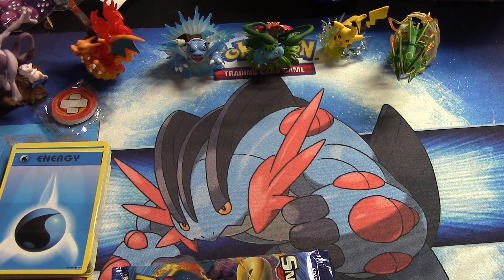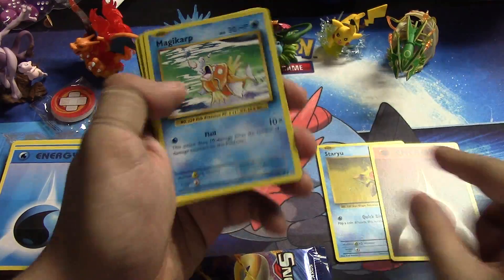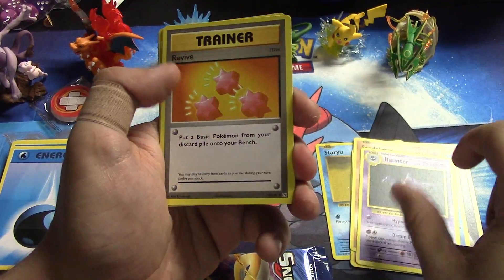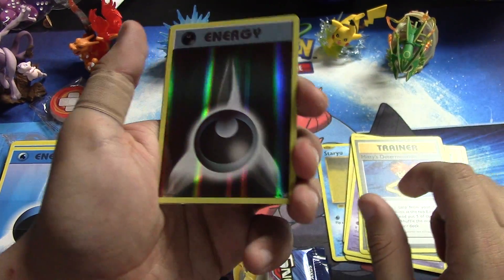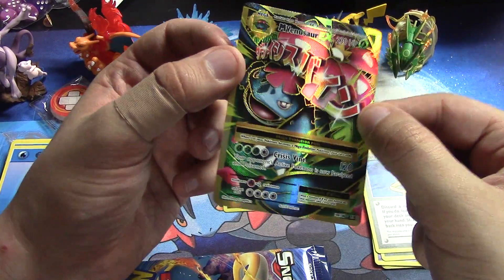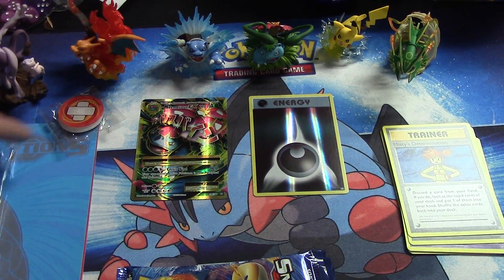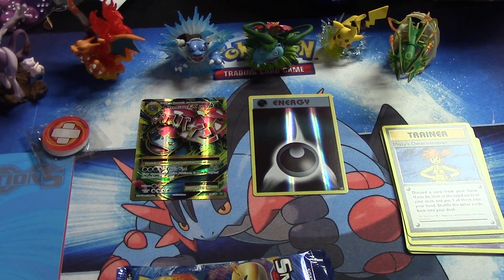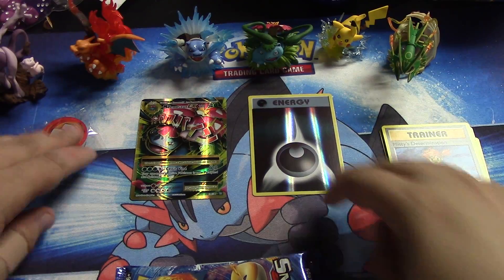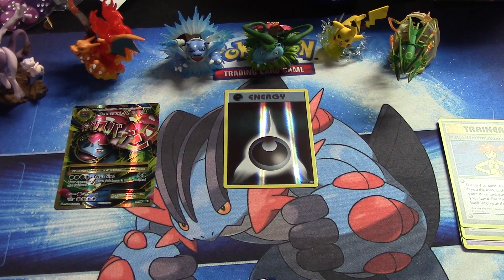All right, so we have a Staryuu, a Fighting Energy, Magikarp, Onix, Scyther, Haunter, Revive, Misty's Determination — ooh, a reverse — a rare Darkness Energy, pretty cool. And a full art Mega Venusaur EX — very cool! We'll set that right up there. All right, next pack — we started off with a banger, hopefully the train keeps going.